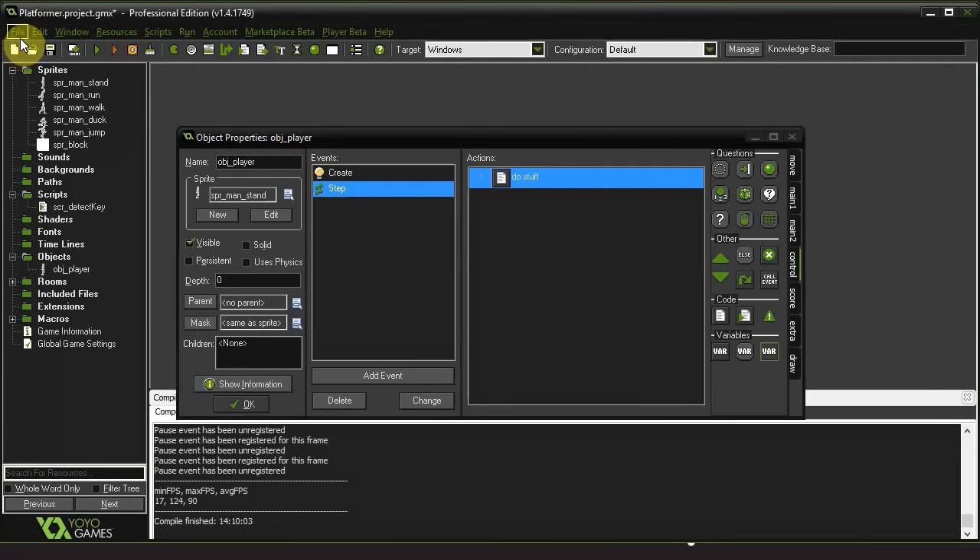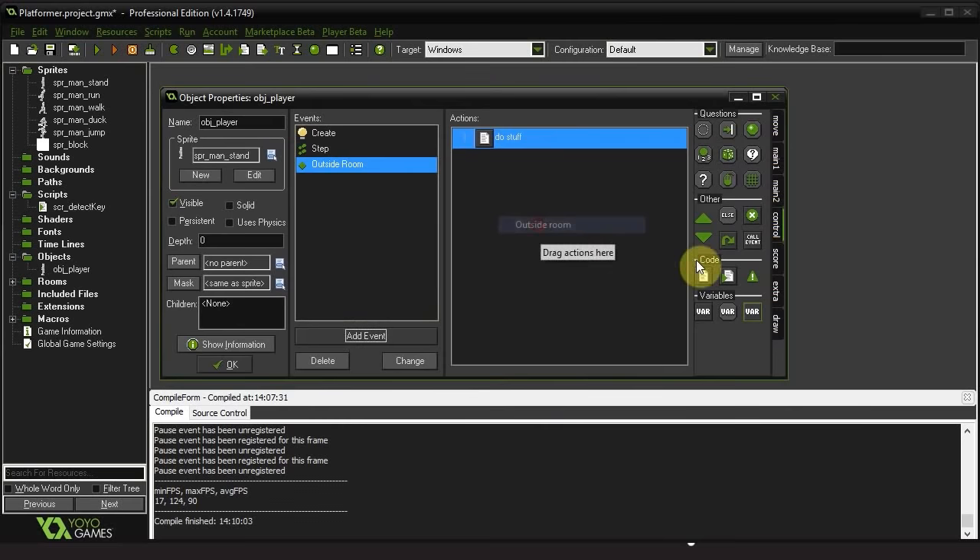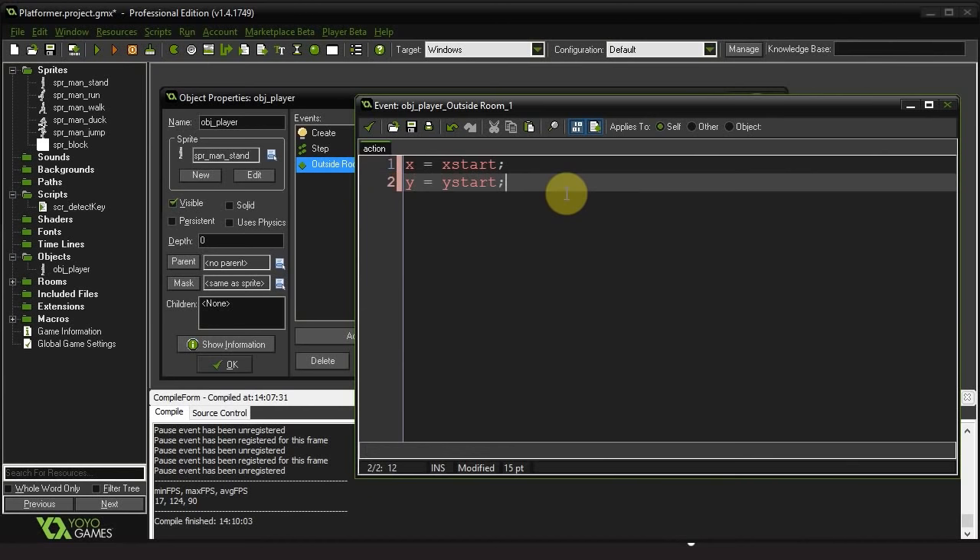Let's also create an outside-room event where I'm going to set X to x_start and Y to y_start. I'm going to make crevasses that the player can fall into, and if he does fall into them, he'll just go back to the beginning.